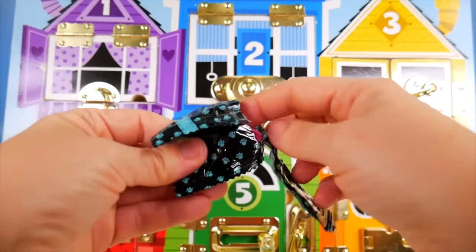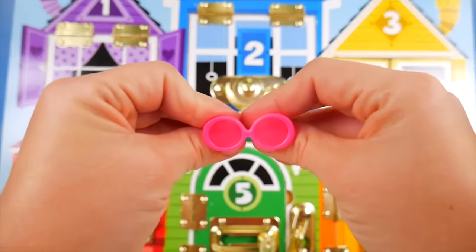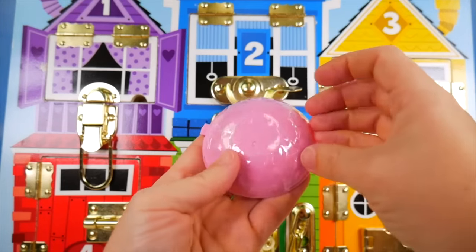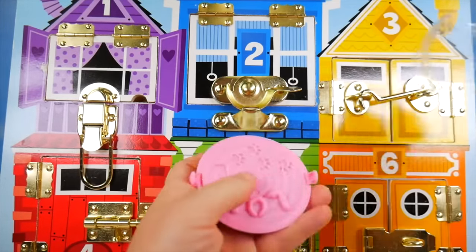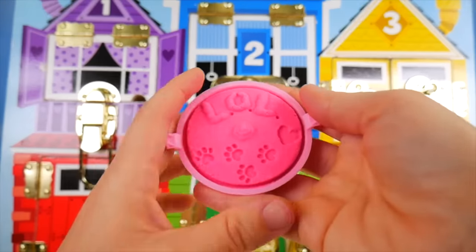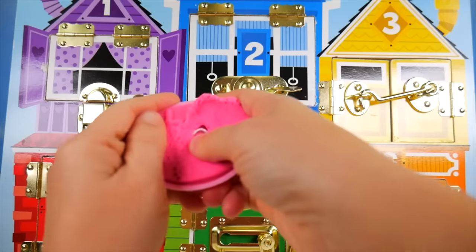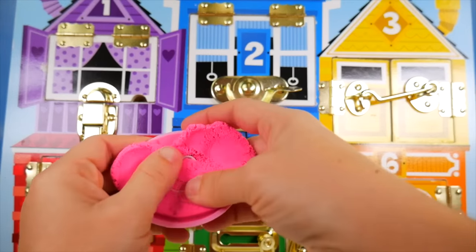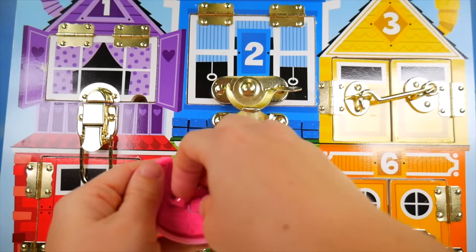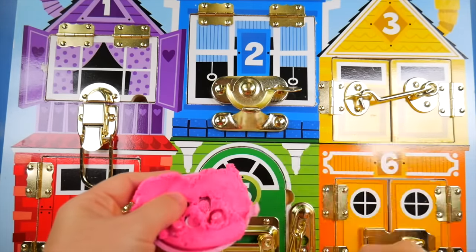Next! Look at these cool sunglasses! I'm going to open up the sandbox! Here we go! Some bright pink sand! What is in it? Is it shoes? Let's keep digging! I think it is shoes! Yes! Bright pink shoes! Let's get them out of there! And neon yellow shoes too!